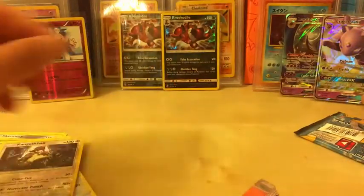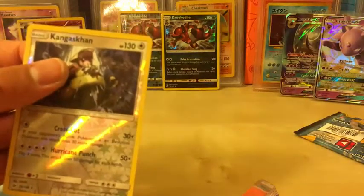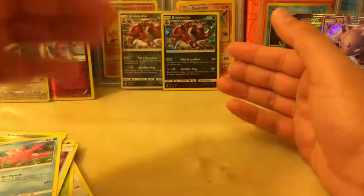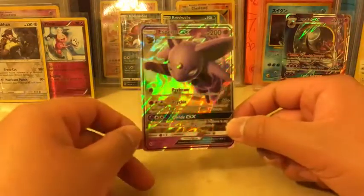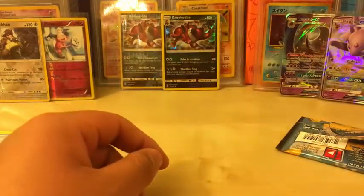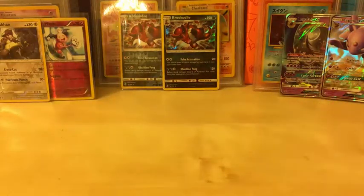Very nice. So that makes up for the rest of it. I'm going to sleeve the Kangaskhan too. For the tin we mainly got Holos and Reverse Holo Rares, and then from the single pack blister we got Espeon GX. That will do it for this video. If you guys enjoyed, please remember to leave a like, comment, and subscribe for more future videos. I'll catch you guys in the next one. Bye!